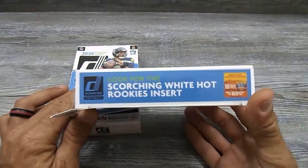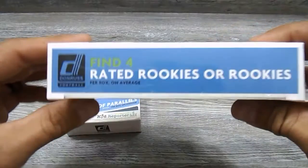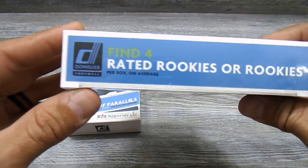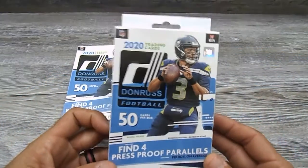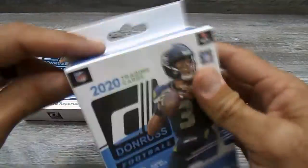They also have Scorching White Hot Rookie inserts — that would be a nice one to get. And then we also have four rated rookies on average on the box, and you get four press proofs. So hopefully we'll be able to find something, maybe pull an auto or a nice relic out of here too. It would be nice to get a Joe Burrow auto, that would be super nice.